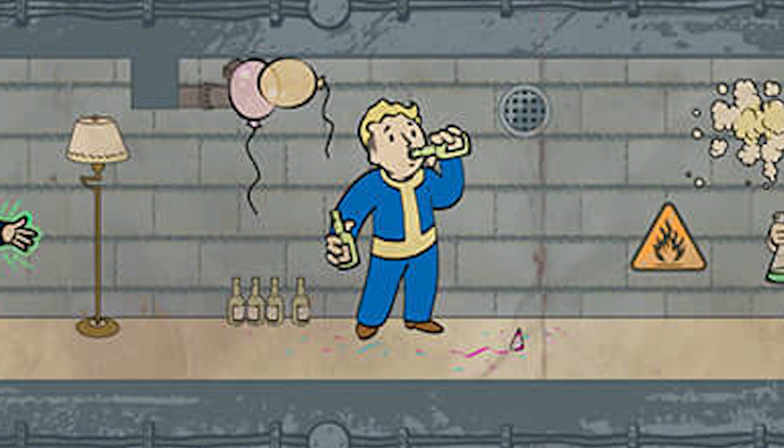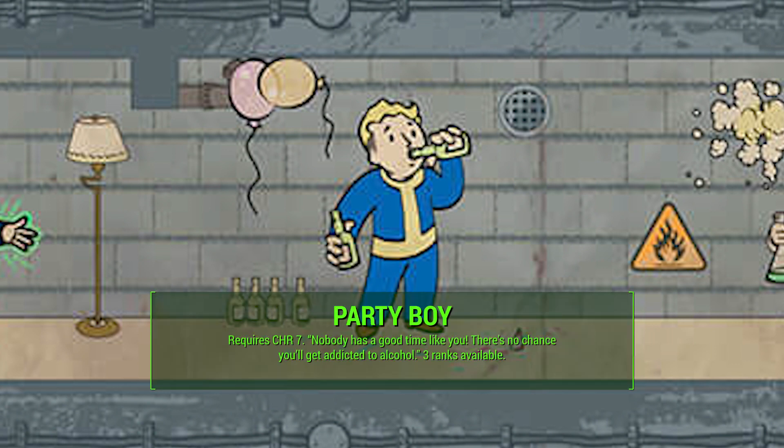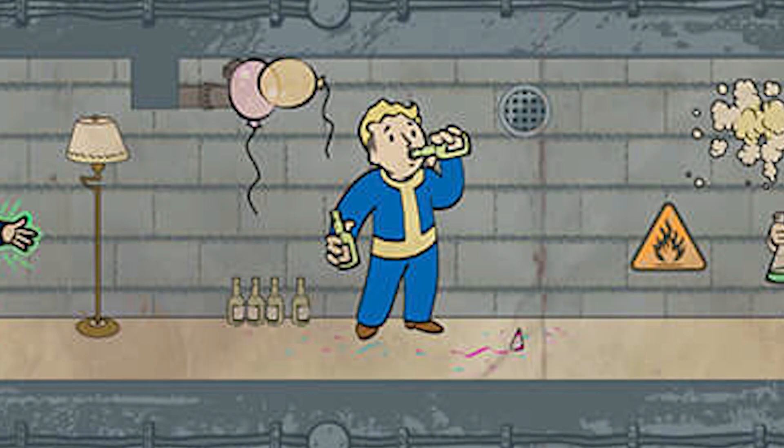At the Charisma 7 requirement is Party Boy, and the description is, 'Nobody has a good time like you. There's no chance you'll get addicted to alcohol.' Three ranks are available. If you play a female character, this will probably say Party Girl. The additional ranks will probably give you special stat bonuses while you're drunk. In previous games, alcohol typically knocked down one stat while increasing another. Subsequent ranks will probably remove that penalty and just give you bonuses while drunk. Keep in mind this is different from the Endurance 4 perk, Chem Resistant — Party Boy only applies to alcohol, not drugs.